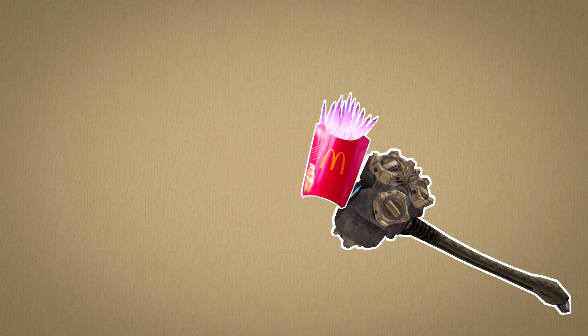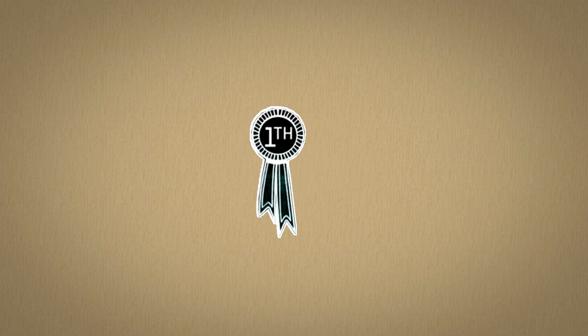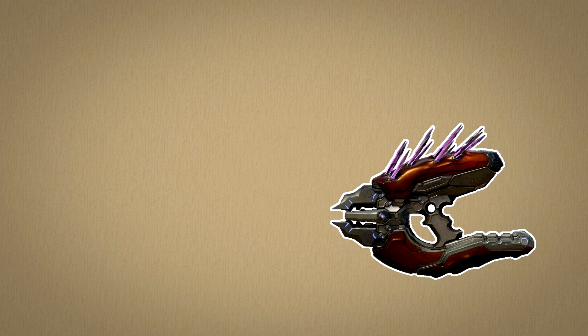Third, the Fist of Rukt, the first gravity hammer, can push and pull objects and humans towards it at the wielder's will. So first, let's cover the thrusters. This is a pretty simple explanation.